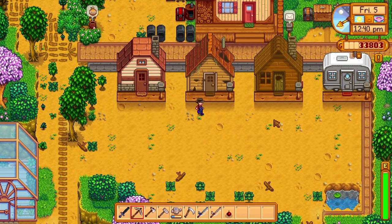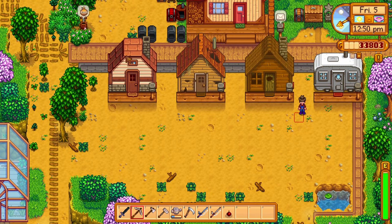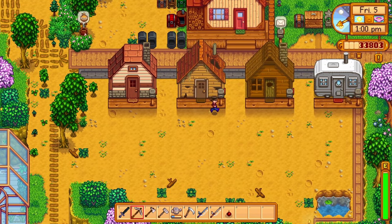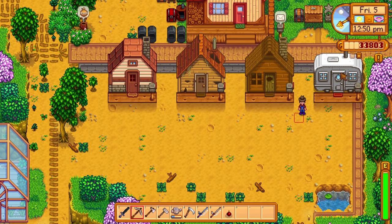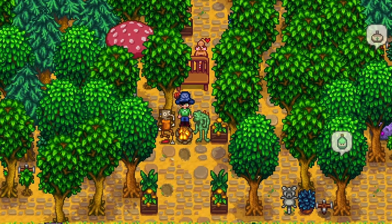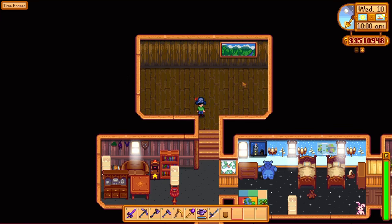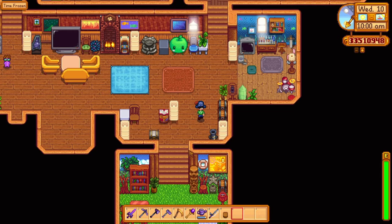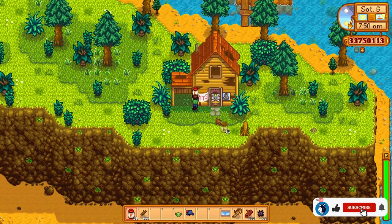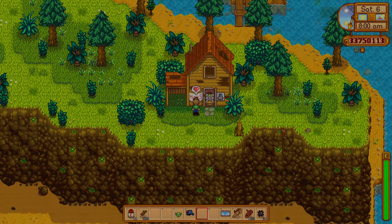These are all four cabin styles added in the 1.6 update. Which of these is your most favorite? For me it's the trailer park one, but let me know down below which one of these four suits your needs the most. That's everything new which was added to Robin's shop in the 1.6 update. I quite love the things we can build now and the upgrade to the house is amazing, giving us more room to decorate and improve. If you enjoyed today's video, don't forget to leave a like and subscribe to the channel to get notified of future videos. I hope you all have a great day and I will see you all in my next one. Till then, stay safe.